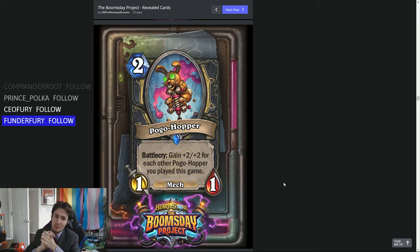It's a 2-mana 1-1 — bad, but let's get into it. Battlecry: gain plus 2/plus 2 for each other Pogo Hopper you've played this game. If you're playing Pogo Hopper, you're definitely playing it with Lab Recruiter. Because even if you get all the bounces and Shadow Steps, Gilded Ferryman is out of standard now, so that's gone.